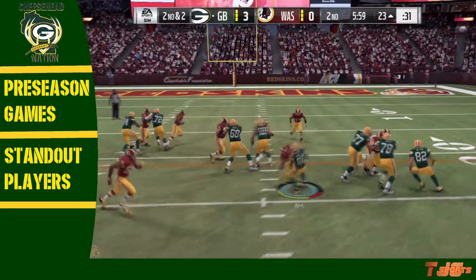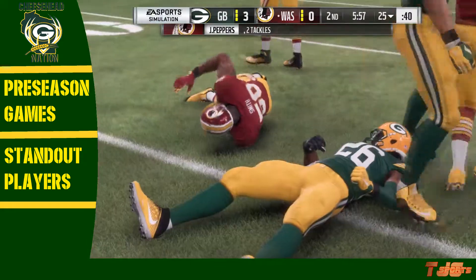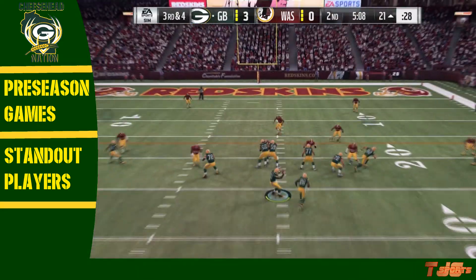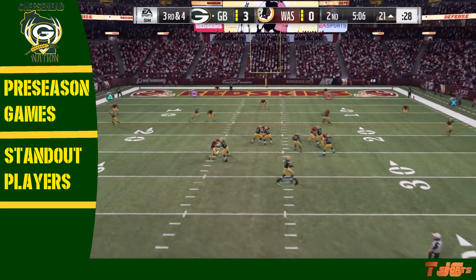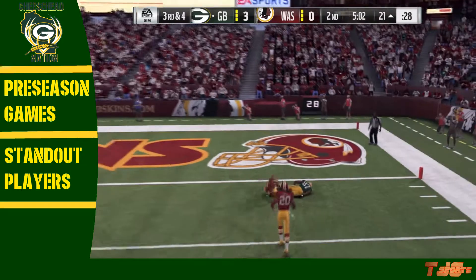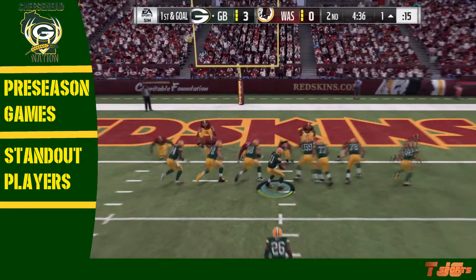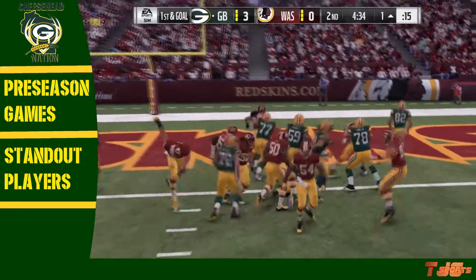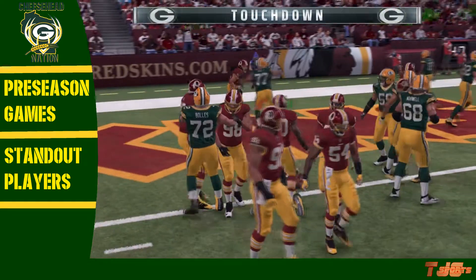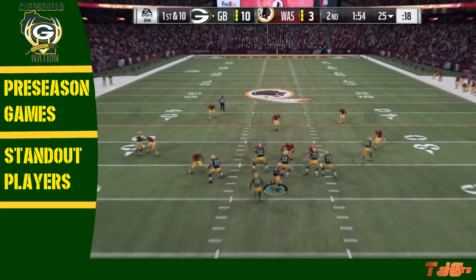Moving into the second quarter, Carson Wentz hands off to Bell, and Bell fumbles the football — Bell's preseason has not been great so far. Later in the drive, second quarter with 5:04 left to play, Wentz finds Matthews after rolling out to his right. Next play, Bell will just dive into the end zone — touchdown, Green Bay! Green Bay will have some life to make it 10-3.